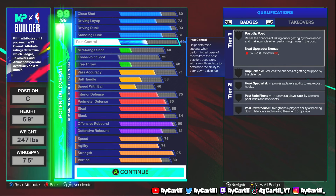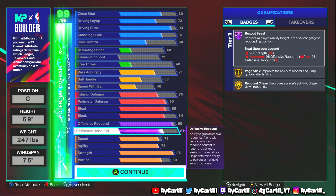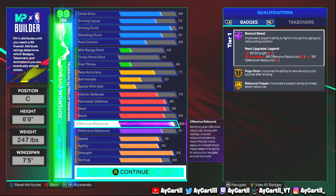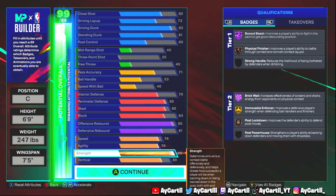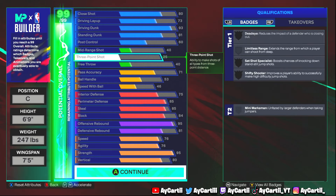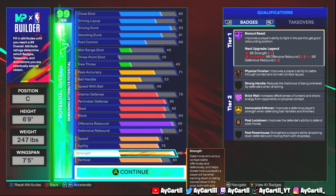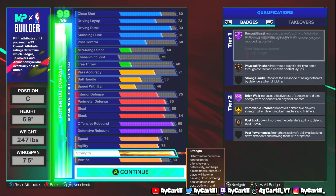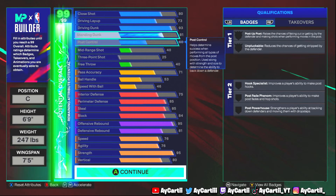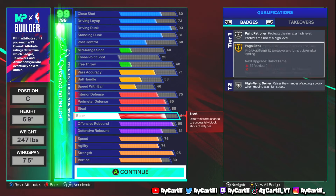I'll do Legend Brick Wall, badge elevate Brick Wall, badge elevate Interceptor — Interceptor Hall of Fame, Legend Brick Wall, Legend Rebound Chaser, Legend Box Out Beast, Gold Posterizer, Moving Enforcer. You got crazy silver badges to play perimeter defense, clamp a guard — which is kind of crazy — amazing finishing, decent pass badges. This build is gonna be insane. Unless there's a way to get this build even faster, Legend Offensive Rebounds are a must for inside center play. If guards aren't shooting high percentages and 2K doesn't patch shooting, this build will be meta for the rest of the year.